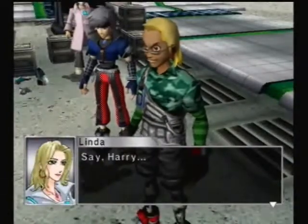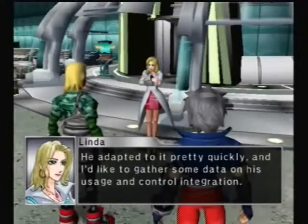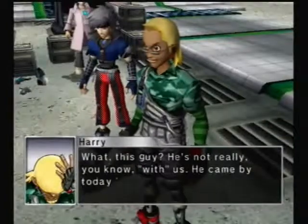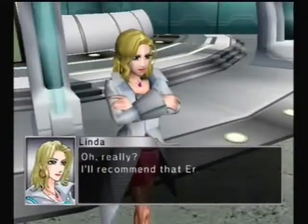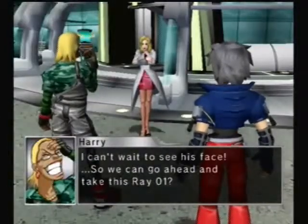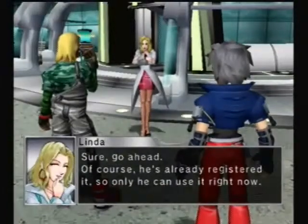Say, Harry — I've got an idea. How about letting him use our new robo, Rayo One? He adapted to it pretty quickly, and I'd like to gather some data on his usage and control integration. What, this guy? He's not really with us — he came by tonight looking for work. The chief doesn't want to hire him. Oh really? I'll recommend him; I'm practically hiring myself. I can't wait to see his face. So we can go ahead and take this Rayo One. Sure, go ahead. Of course he's already registered it, so only he can use it right now.